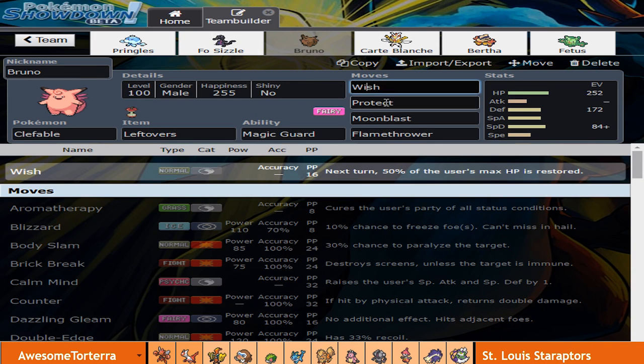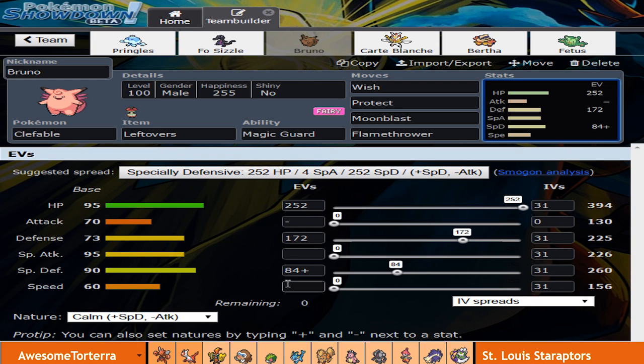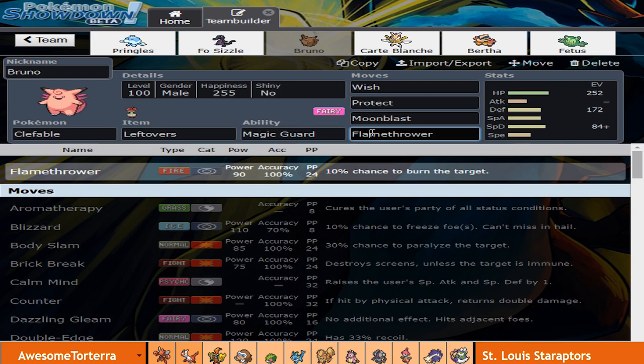Next we have Bruno rocking Wish, Protect, Moonblast, and Flamethrower — pretty standard set with the standard Smogon spread of 252, 172, 84 into the bulk. Flamethrower obviously hits his Scizor, which is four times weak, and if his Mamoswine does not have Thick Fat it'll definitely hurt. It also hits Shaman and Registeel for super effective damage. Moonblast is mainly there for STAB but also hits the Latios and the Medicham for super effective damage. Wish and Protect just to remain healthy and possibly pass Wishes off to teammates.